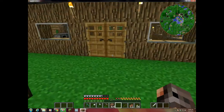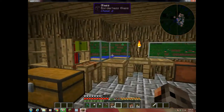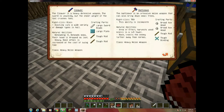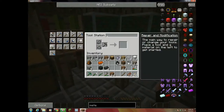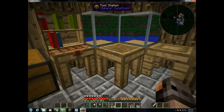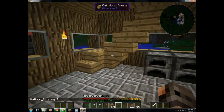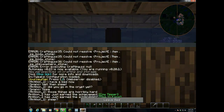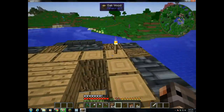I've got three blocks of iron that I didn't have before. But I'm actually going to need four, because looking through the materials ebook, there's this tool called the lumber axe, which will chop down an entire tree at once — it's incredibly useful. But I need an upgraded version of the tool station called the tool forge, and to make that I actually need four blocks of iron. So I've got some more iron, and I'll go smelt that quick to get myself another block of iron so I can make one of these tool forges.